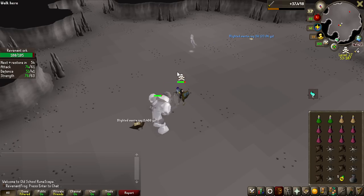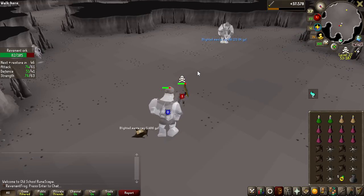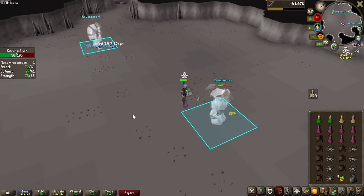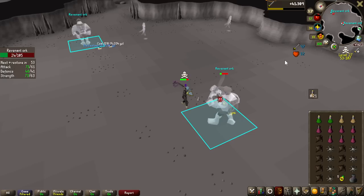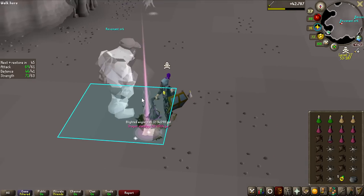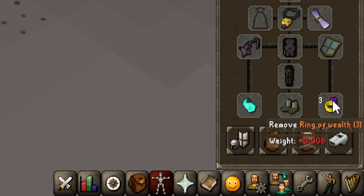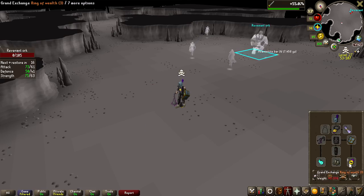Finding a world where no one was camping the Orcs was quite a challenge, but we finally found one. The drop rate of an emblem here is 1 in 4840 — the Knights were 1 in 4400 — but I do think these are killed way faster, so actually getting emblems should be faster this way. Aside from being way more chill as I take barely any damage compared to the Revenant Knight, the experience rate is vastly higher — 75,000 experience an hour. With a Ring of Wealth, I can also use a menu entry swapper to set the left click to Grand Exchange and teleport right away.